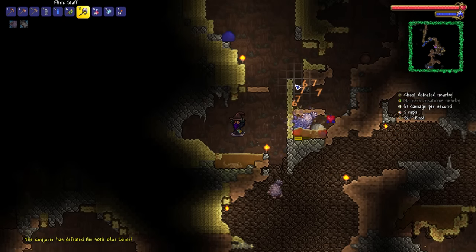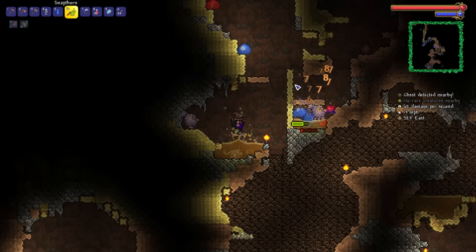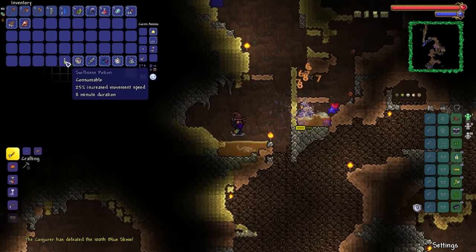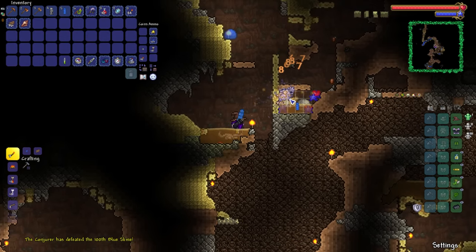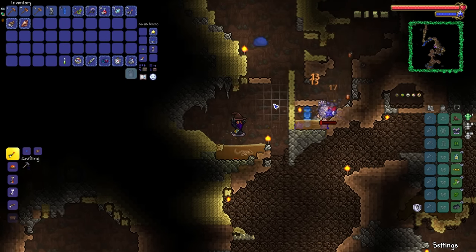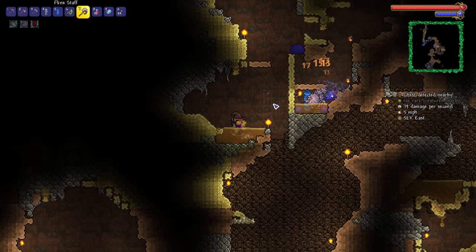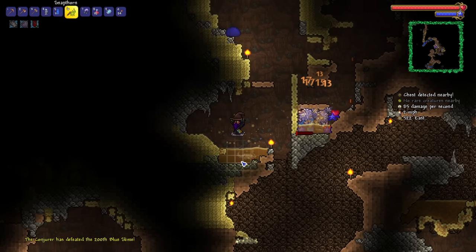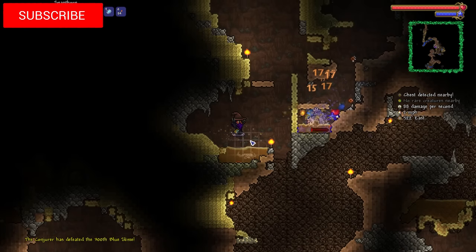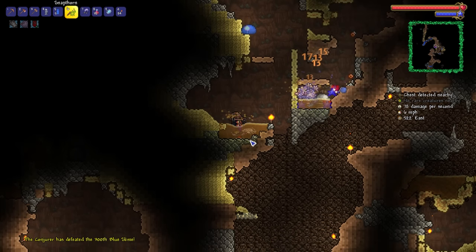We're just going to keep on until we get the Slime Staff. I just realized that since we're getting banners from these slimes, I could place them down and have the slimes get killed way quicker. That's 200 blue slimes taken out, 300 blue slimes — and still no Slime Staff.